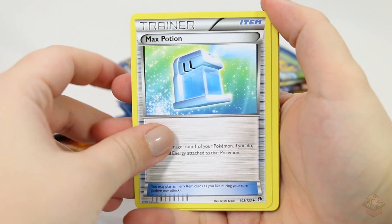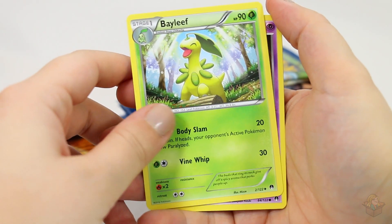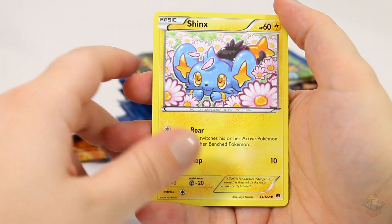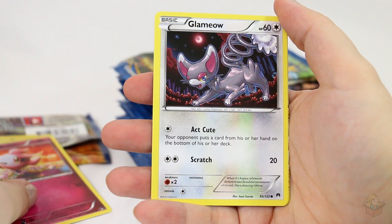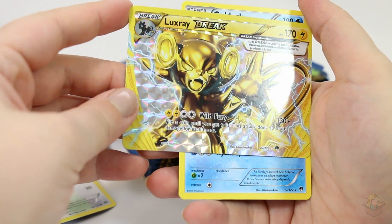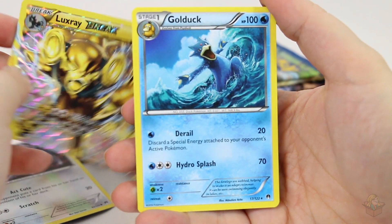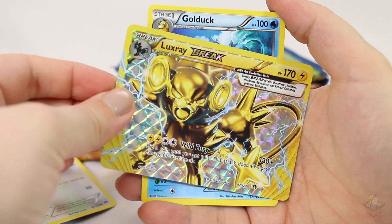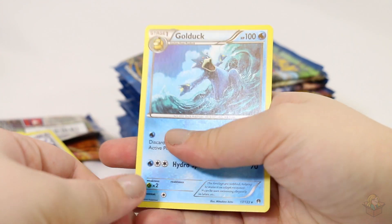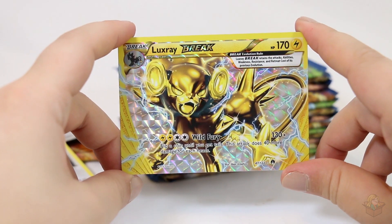Electivire, Max Potion, Bayleef — it's spelled just like my name, so that's why I love Bayleef — Phantump, Slowpoke, Shinx, Spritzy, Glammeow. Ooh, Luxray Break! Nice. I guess we gotta show this one — the Golduck as a rare, that one actually looks really cool too. By holding this one sideways I'm spoiling the card behind it, so let's just take a look at the Golduck for a second. That's a really nice card. And then the Luxray Break — it's pretty nice.